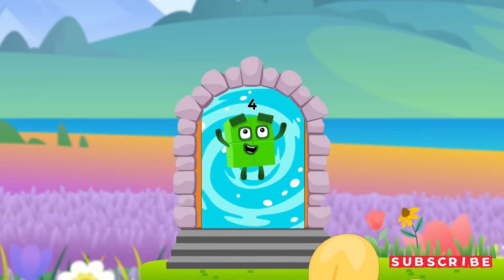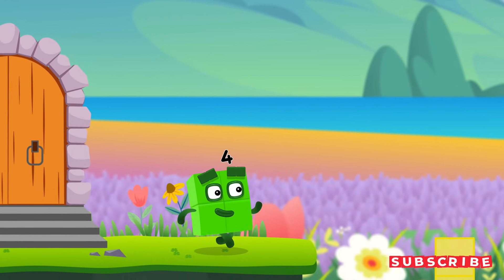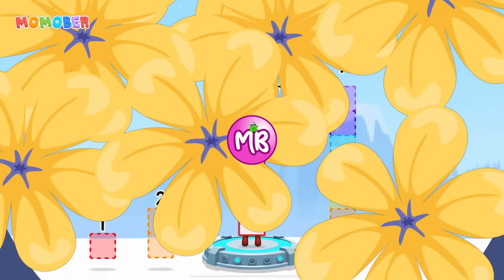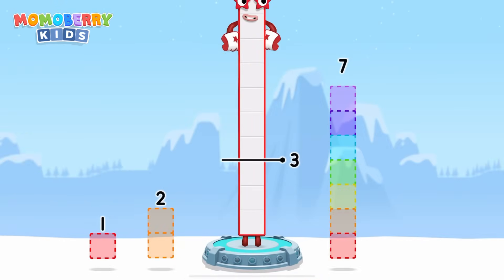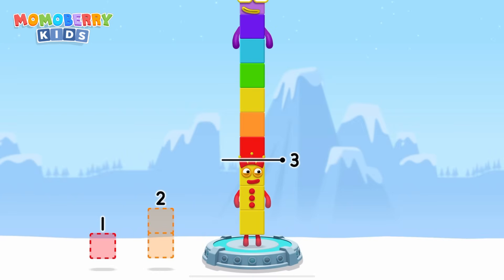It's time for some number magic fun! Can you solve the puzzles and help the number blocks reach the treasure? Take number blocks away from ten to leave three! Seven! You got it! Ten minus seven equals three!